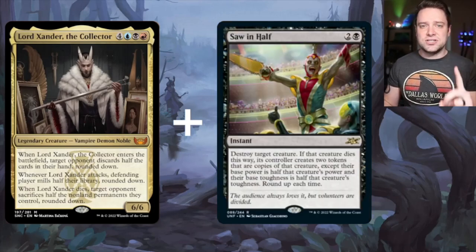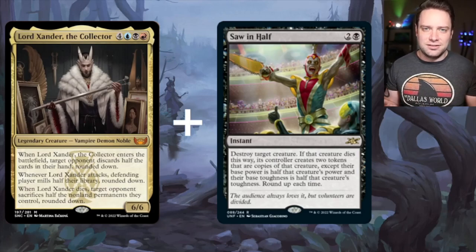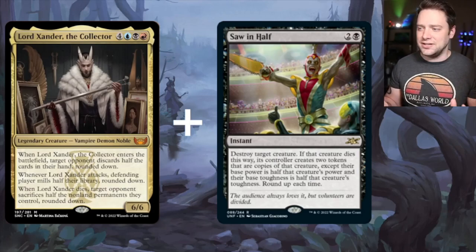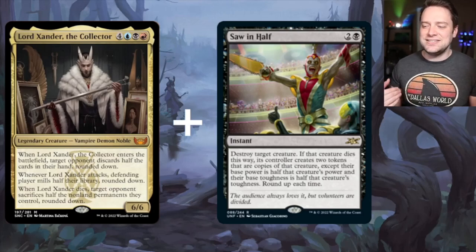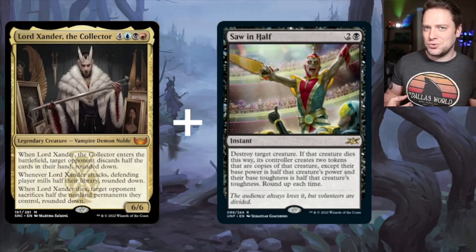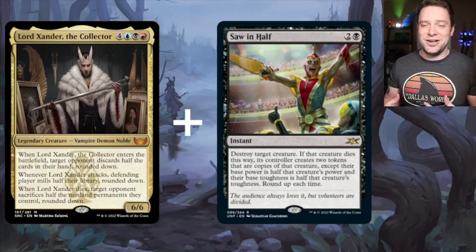We've also got Saw in Half. If Lord Xander stays out there for any amount of time, Saw in Half is hilarious. For black and 2 generic, it says destroy target creature. If that creature dies this way — which means we've already destroyed that creature — Xander is getting his death trigger, and its controller creates two tokens that are copies of that creature.